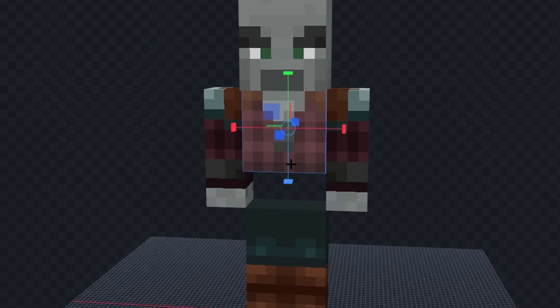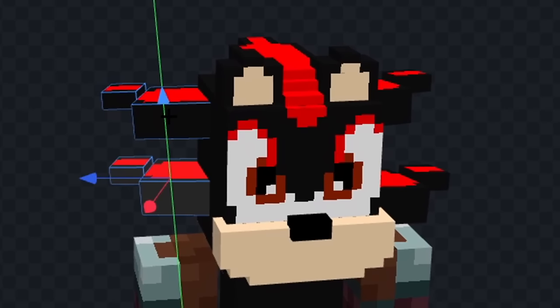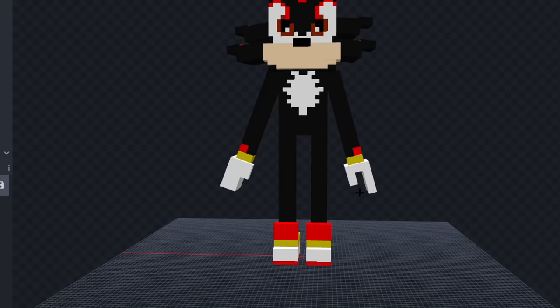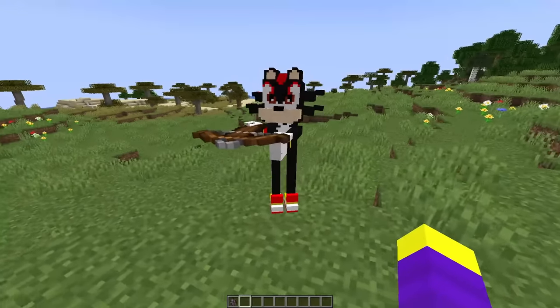Let's make his body smaller, and we'll make his legs longer, and we'll color him fully black. Now let's extend out his mouth, and we'll add his eyes. Next, let's add his ears, and we'll add his hair things on the side of his head. Now let's draw this thing on his chest. Next, let's give him some hands. Now finally, let's add some texture, and I think we're done. Let's see it in game. That actually looks pretty good.